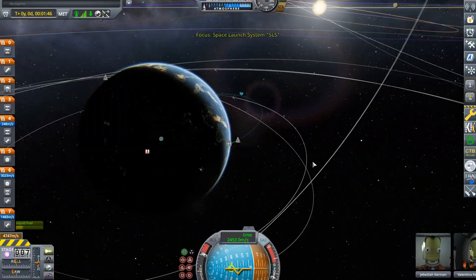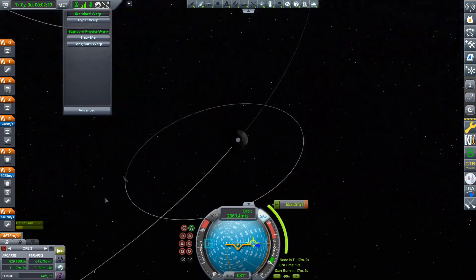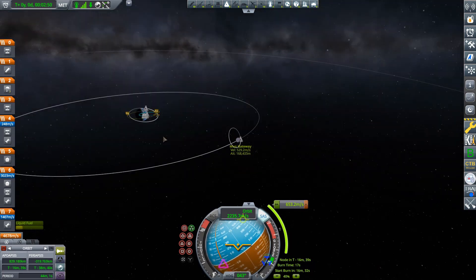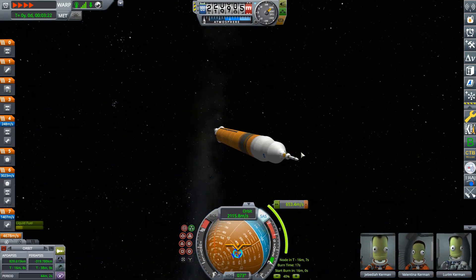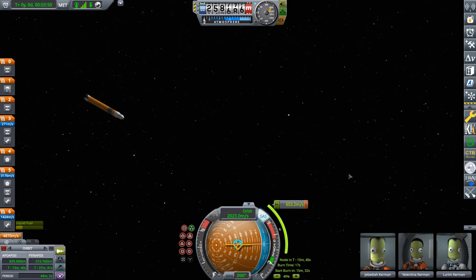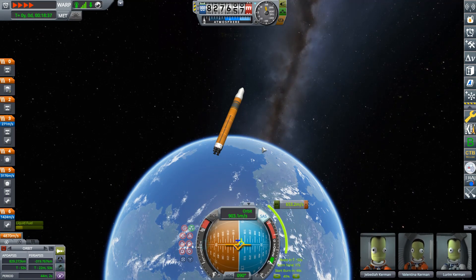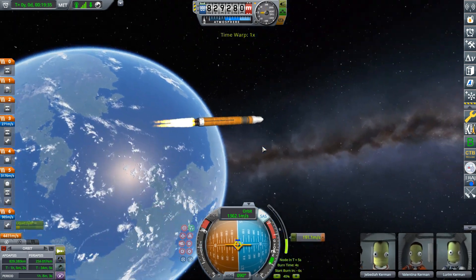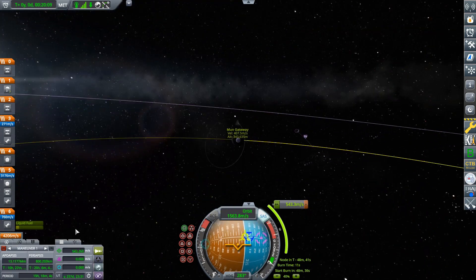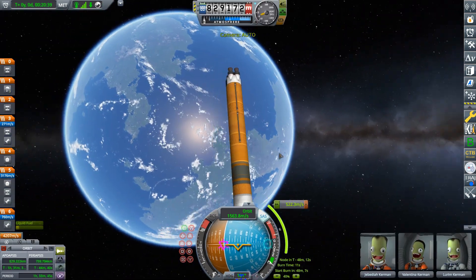So I just keep on burning for a bit, and then I'm going to check my map and make a maneuver node so I can get a circular orbit. Now I'm going to change my map filter so I can only see my craft and the Lunar Gateway. Now I'm going to detach the launch escape system, which I should have done earlier. That's the launch escape system gone — it just flew away. Now we're going to warp to the maneuver node and burn. Now we have a circular orbit, and we're going to make a maneuver node going to the Mun from periapsis, because that's the most efficient when we're burning prograde. So I'm just going to play around a bit and make a maneuver node.